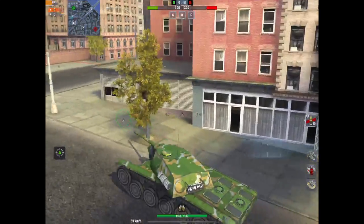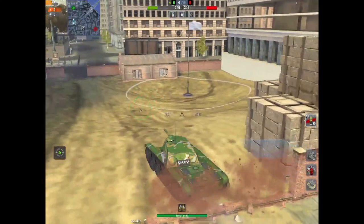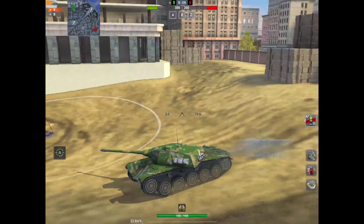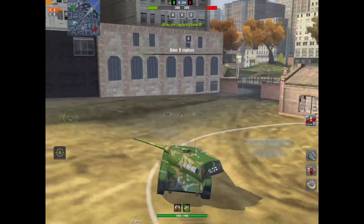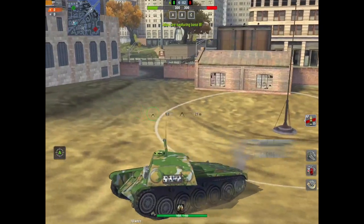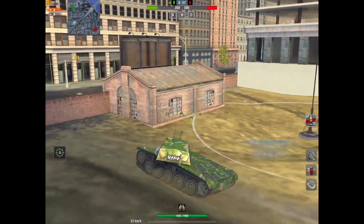If you spawn in the green spawn, you're going to be looking to get the B cap straight off the bat. Whilst it may be in a dip, you can get shots across into it from that position over there, which is the C cap.